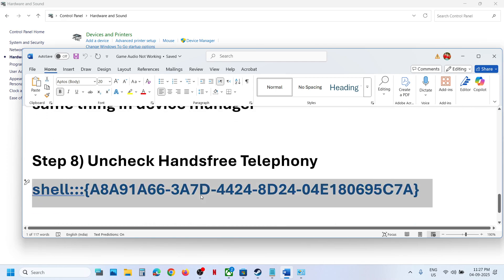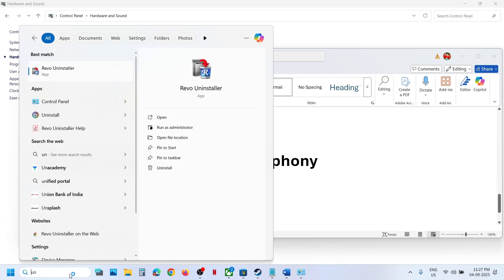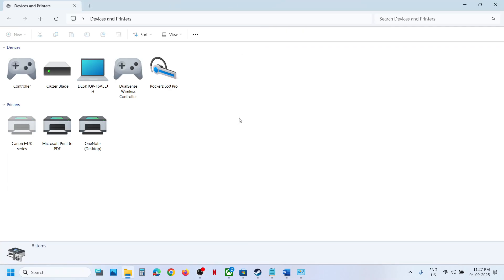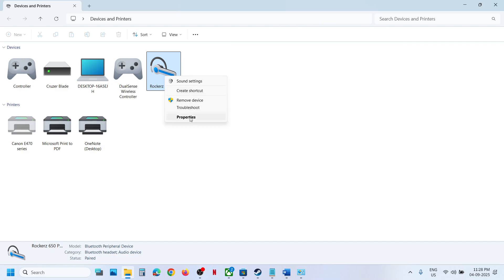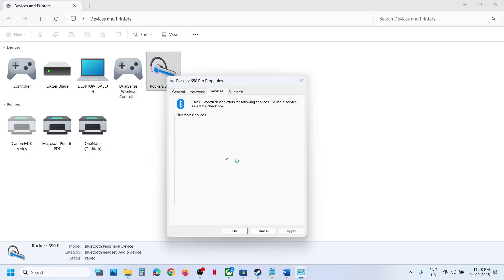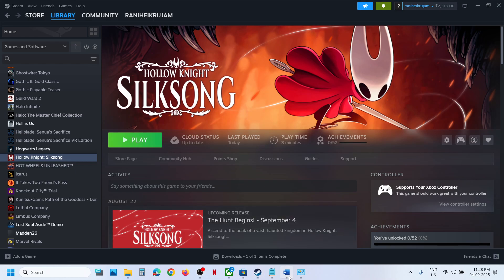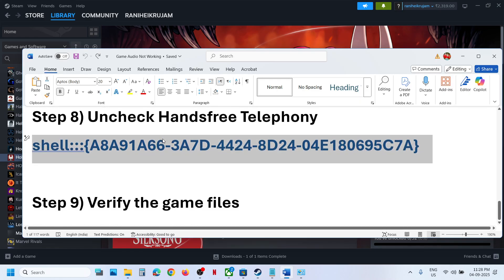If it's still not working, the next step is to uncheck Hands-Free Telephony. Copy the command provided in the video description, type 'run' in the Windows search box, open the Run box, paste the command, and click OK. This will open Devices and Printers. Right-click on your speaker, go to Properties, go to the Services tab, uncheck Hands-Free Telephony, hit Apply, then click OK. Relaunch the game and check.